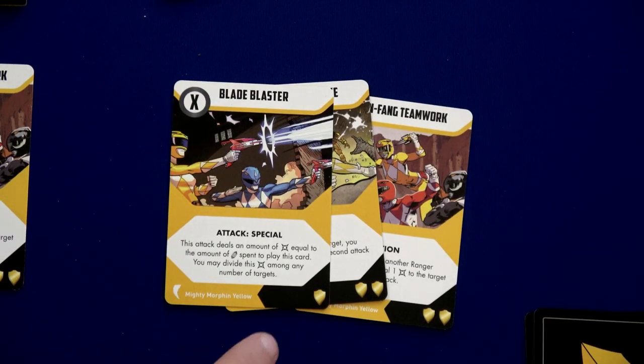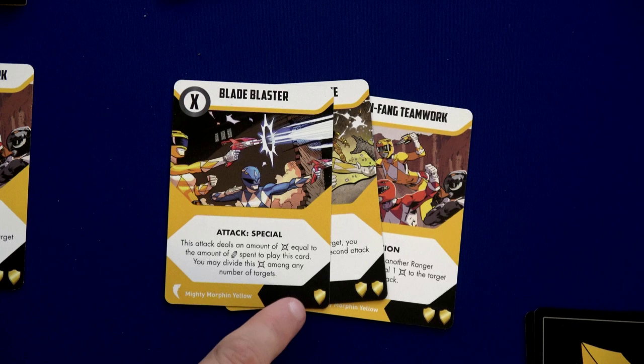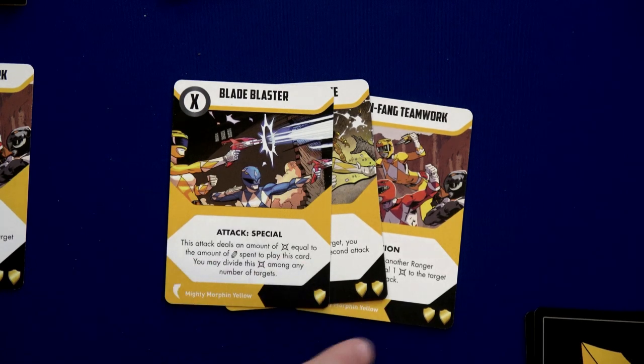When you do a recover, you look at all the cards in your discard pile and you can take six shields worth of cards and shuffle them back into your deck. She has five shields worth, so we're going to shuffle all three of those cards back into her deck and then she's fully ready to rock next round.